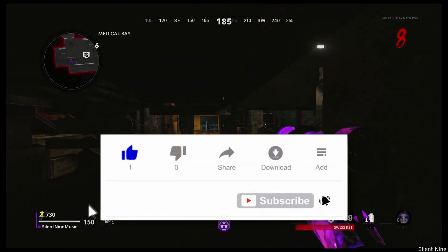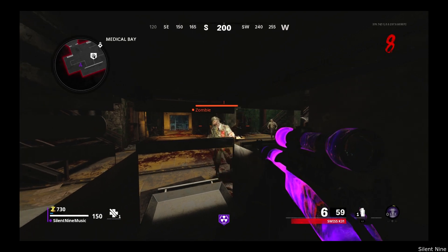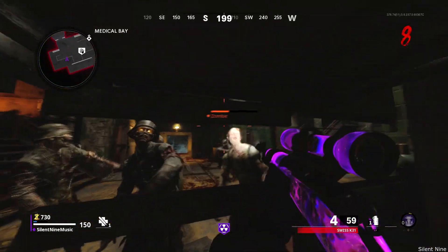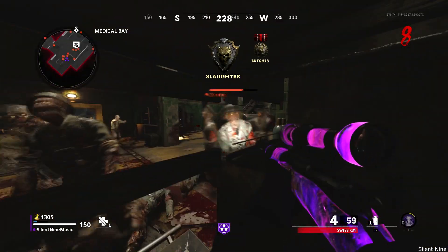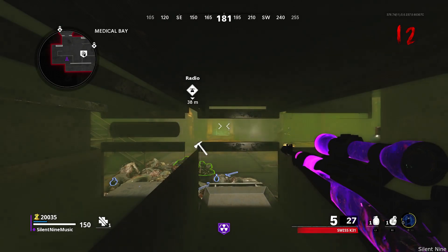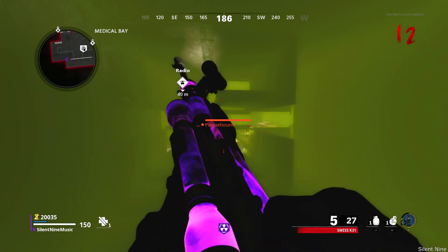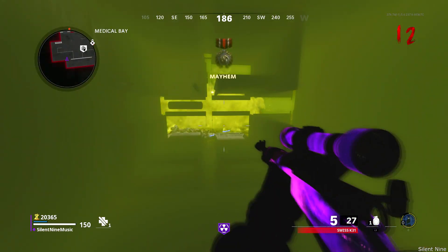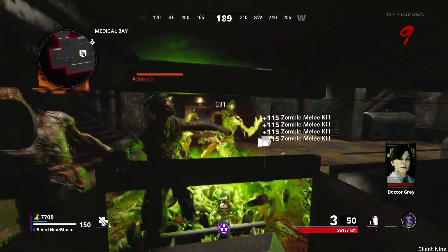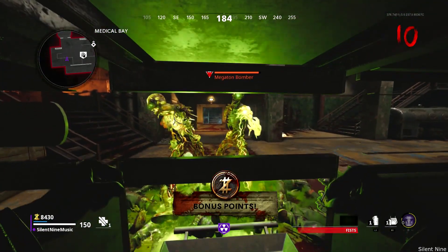This is a lot harder so you're going to struggle, but keep trying and you will get it. Once you're in this insanely good spot, all the zombies will pile up in front of you — absolutely no zombies can kill you here. Back up a little bit so they can't reach you. When plague hounds come in, go all the way against the back wall so the dogs don't despawn and respawn. Megaton also won't be able to touch you — basically nothing can kill you in this glitch.